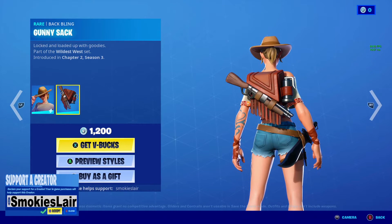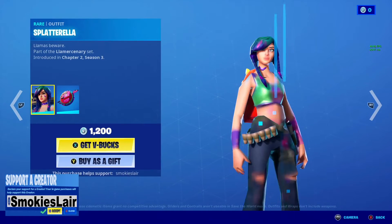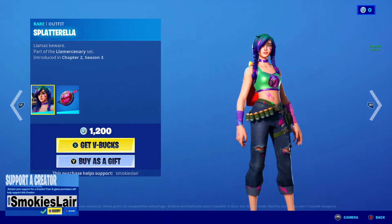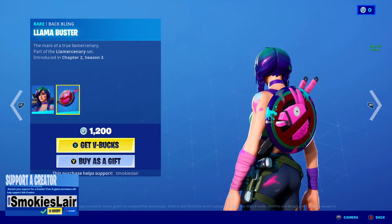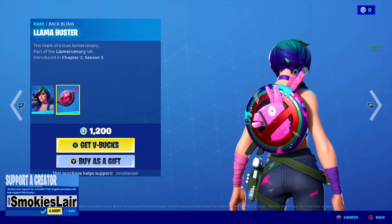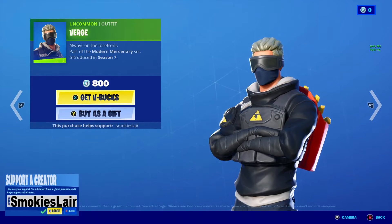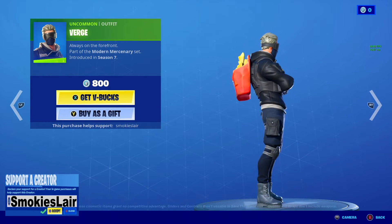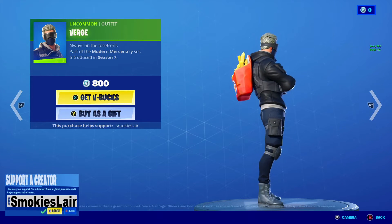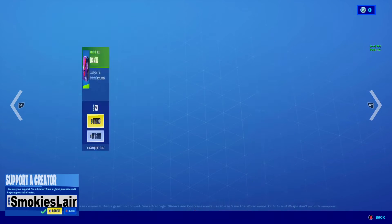Moving on to Splatter Ella — Splatter Ella is awesome man, not to mention her back bling. After this we got Verge — I don't know, something about his face mask always threw me off, but his overall design is not too bad.